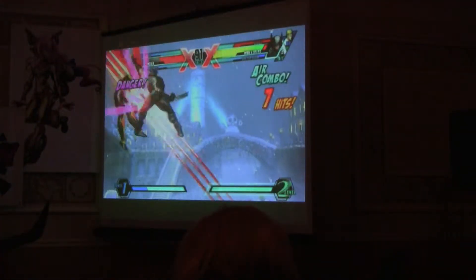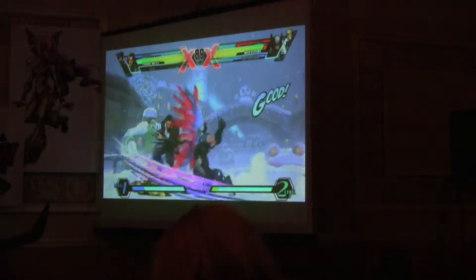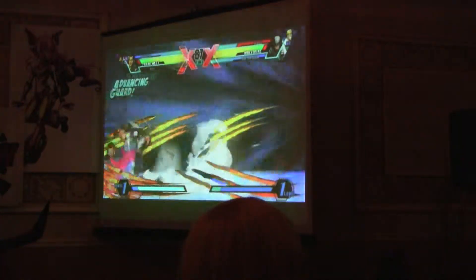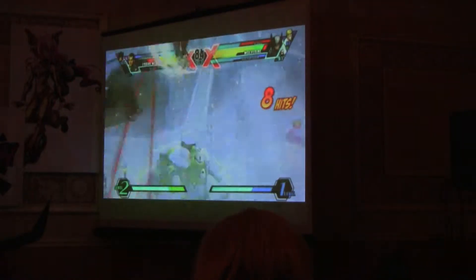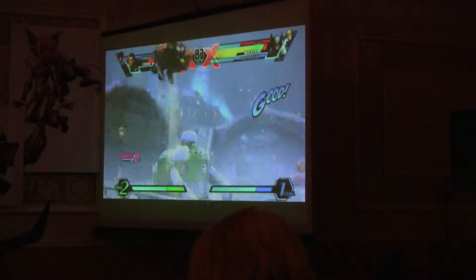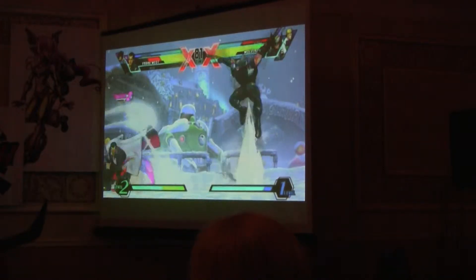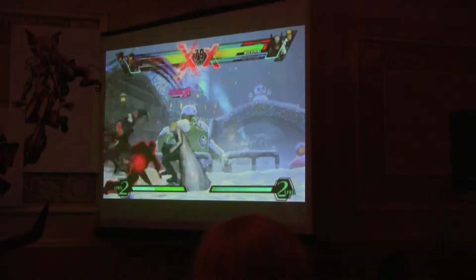Wolverine just landed a basic combo, got one more. That's going to be the end of Nova. Frank West will come out. Doctor Doom's assist is missiles — he fires them up at the sky and he tracks the target. It's a very good assist to keep the opponent pressured. Nick tried to hit with that drop kick by Frank West. It's one of the best moves in the game. You never thought Frank West would be good in a fighting game, did you?